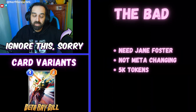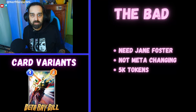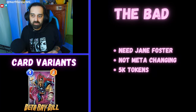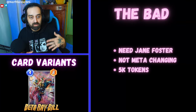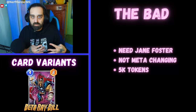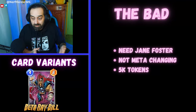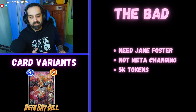Now the bad side of Beta Ray Bill. First, you need Jane Foster. It's sort of like why Thor isn't played that much — unless you have Jane Foster, Thor just isn't good. It puts an extra card in your deck you don't really want to draw; you want Jane Foster to draw it. So unless you have Jane Foster on turn five, Beta Ray Bill is just the same as Thor — just sort of okay. The next thing is he's not meta-changing. He's not good enough himself, and I don't think the four card package is good enough to actually warp the meta or change how the game is played. It's just a four cost Thor — it's not going to shake anything up too much. I'm more excited about what he does to cards and archetypes that already exist.